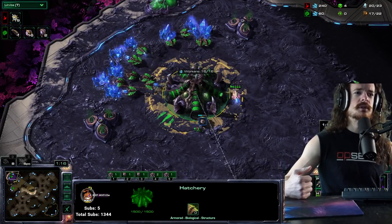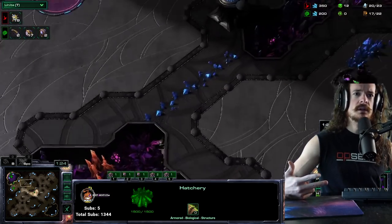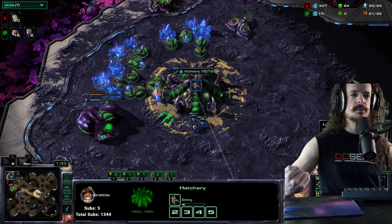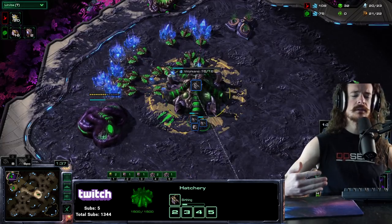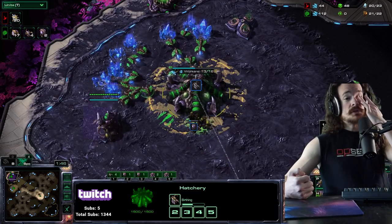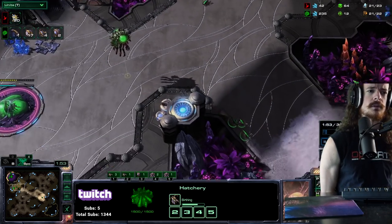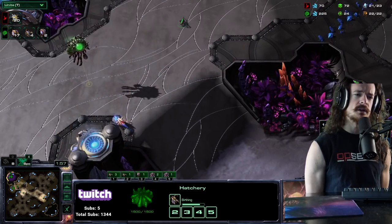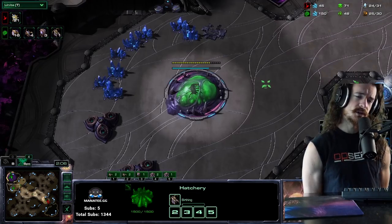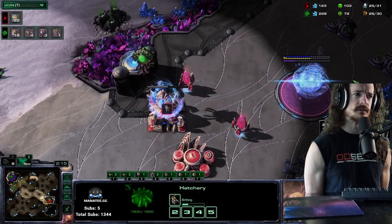He goes 16 pool, and this is the build I started experimenting with this week after seeing Serral, Rainer, and Rogue do it. It's basically a way where you have a similar economic setback to getting your hatch blocked, but you still get to take your natural at the natural spot. It's sort of recognizing that we're living in a probe-block meta in ZvP — in GM it's probably greater than 85% of the time they block your base. This 16 pool opening gets lings out on the map, applies pressure, lets you take your base where you want, and it ends up turning into a normal macro game. It's not a cheese — it gives you a lot of stability in the early game.